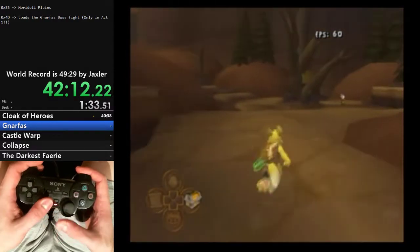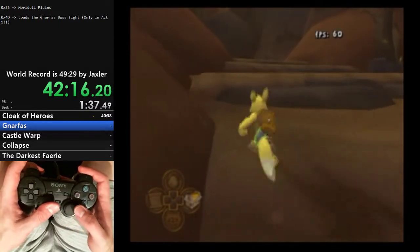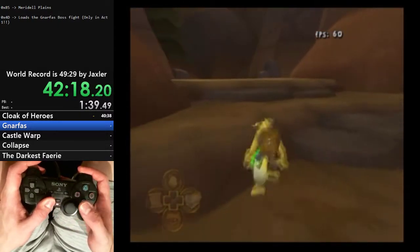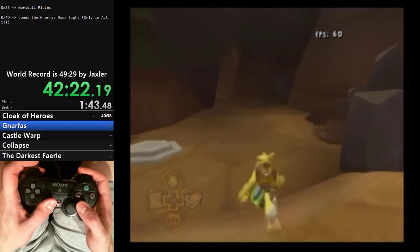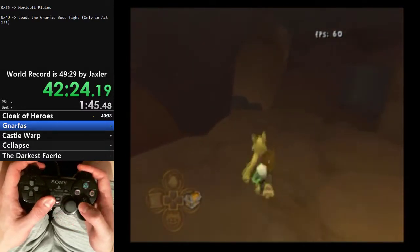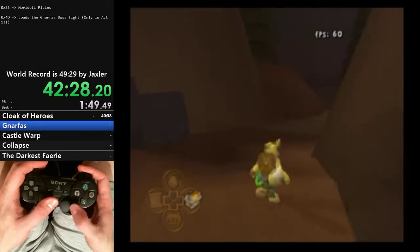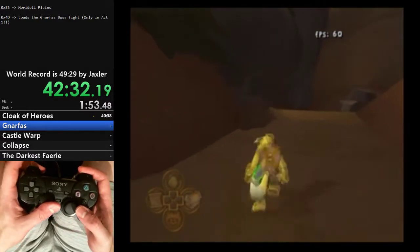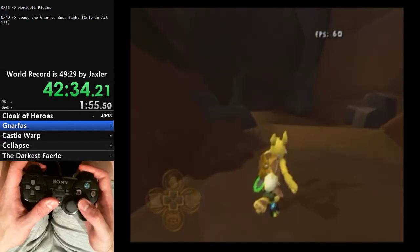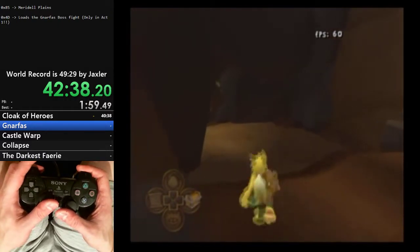I highly recommend as you go down and up these slopes that you hold down L2. There are a lot of places here that can give you auto-hops if you're not exactly careful, especially down these slopes. And then we're just going to go ahead and cross the bridge. There is an advanced strat here to skip over this guy's text box that saves about 4 seconds, but it's pretty difficult and not worth covering in this tutorial.